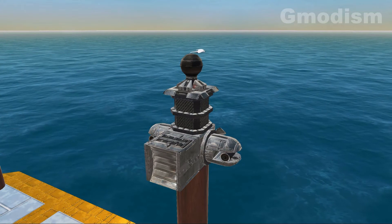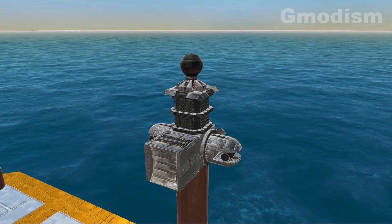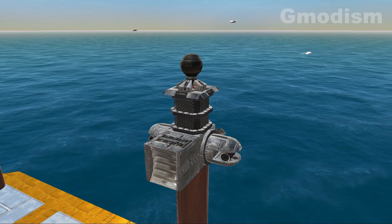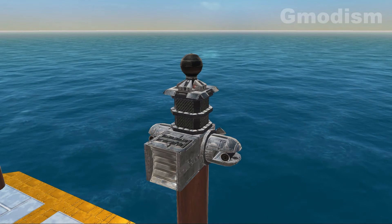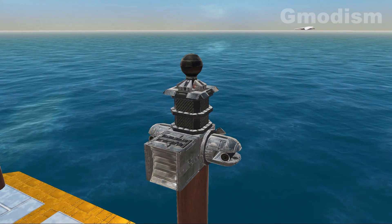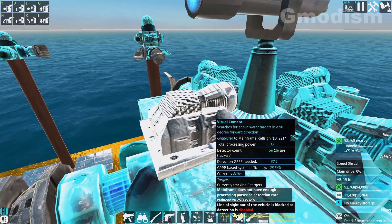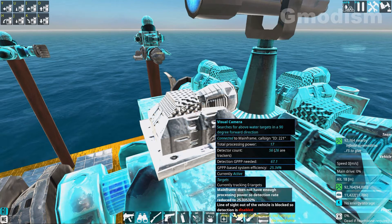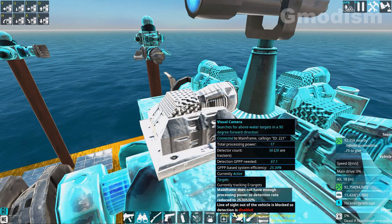On some systems you'll need specialized detection, like this one I've made for a fast aircraft. It has one radar for long range detection, one 360 IR camera, and two IR camera trackers. This will be great for firing cannons at somewhat close range as well as firing missiles from long range. Here you can see a camera complaining that the line of sight of the vehicle is blocked, so detection is disabled — which is of course because the camera is pointed in the wrong direction and it can't see.